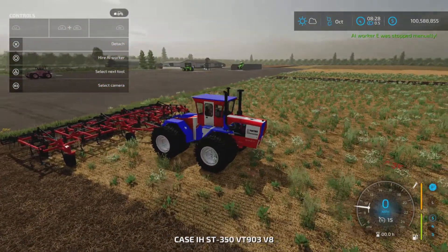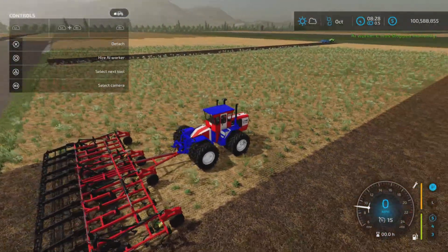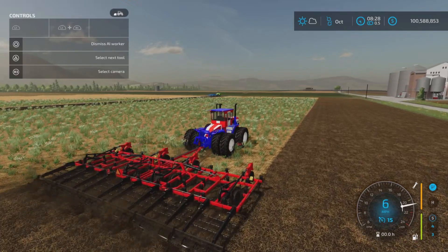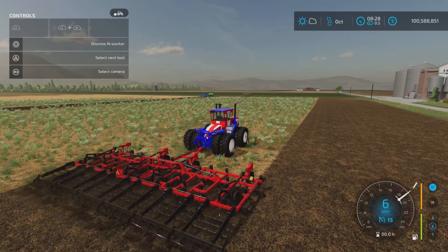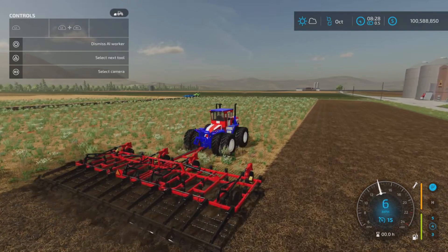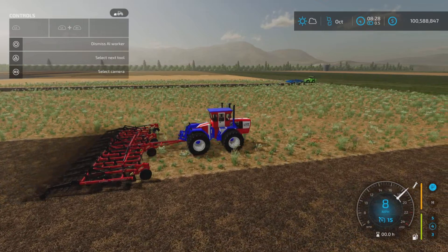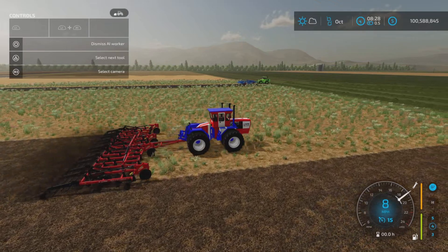Over here I have a Spirit of 76 with 320 horsepower and a 350 horsepower cultivator. It brings it up to eight miles per hour, but it wanted to shift right into high in fifth gear and kind of stalled out a little. It will eventually get up to eight miles per hour, which is not too bad. It tends to settle into fourth gear in high range, torquing along.